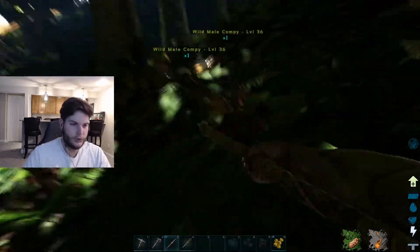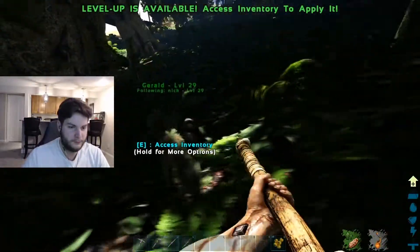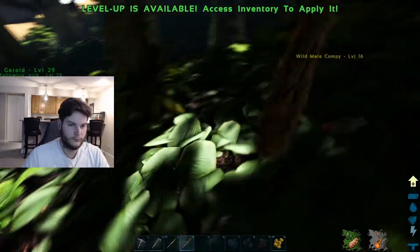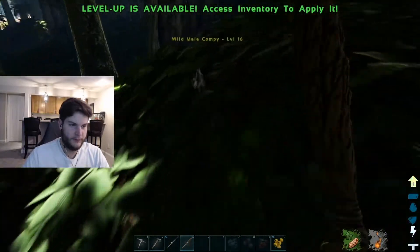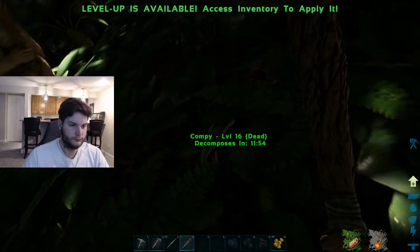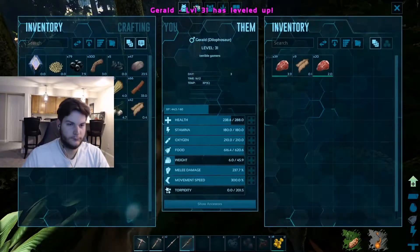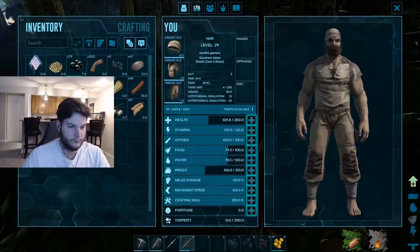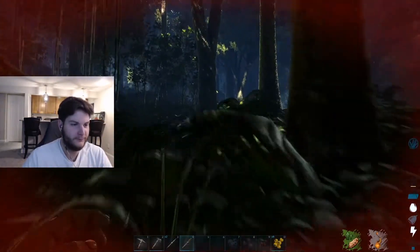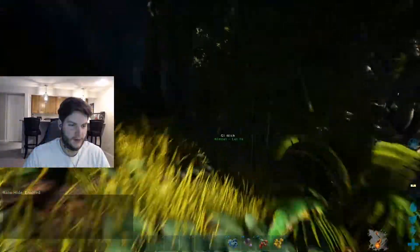Let's venture off into the jungle here. Compi behind you! Now I'm mad — you can't tame these. Wait, actually you can tame compies — they can sit on your shoulder! Last time I tried to tame a compy I just killed it. Oh no, Gerald! Rip. Well, good job Gerald — you can level up. What should we level up? 200 health? We probably shouldn't. Do attack. Oh no — run! All right, so we both died and Gerald's gone.